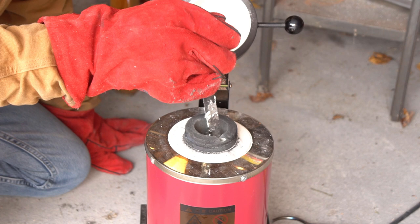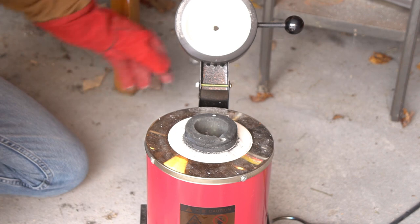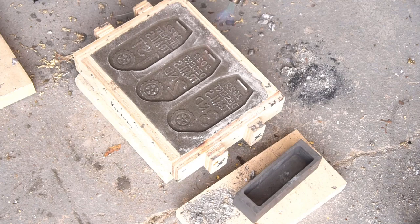As I was working on the molds, I had some aluminum heating up, so I skimmed off the slag and it was time to pour. And because of the temperature, I was worried about the metal flowing, so I heated up the mold with a torch to try to warm them up a bit.